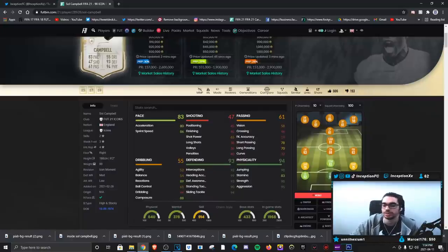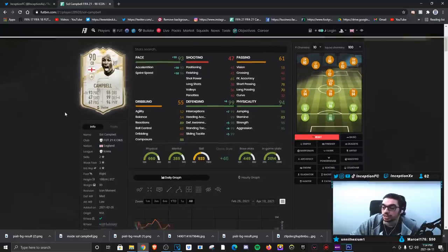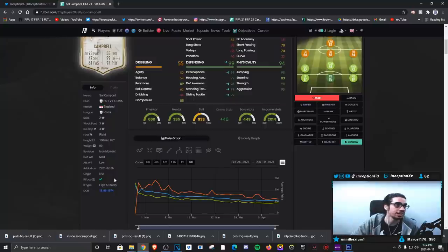The cool thing with Sol Campbell's card is that he has very high base card defending stats already. So if you gave him a shadow chemistry style, you're only boosting it by a little bit. That base characteristic of having good defensive stats is definitely going to be a very nice thing to have for him as well.